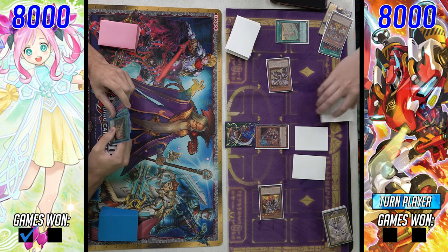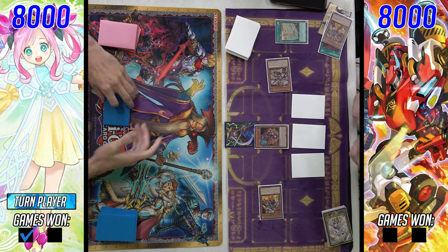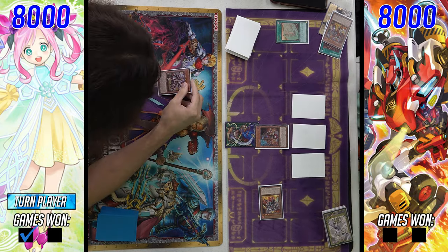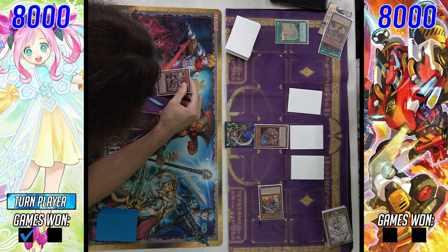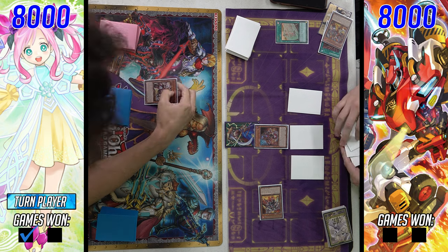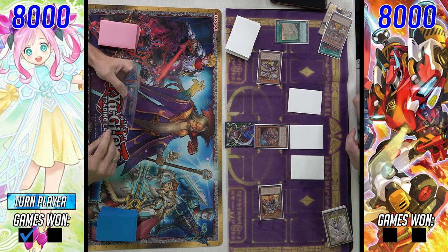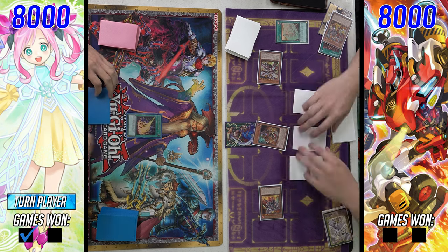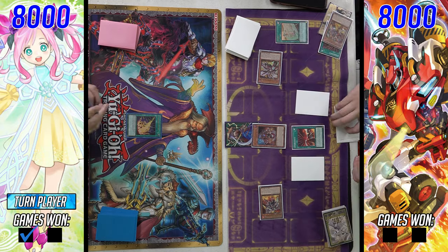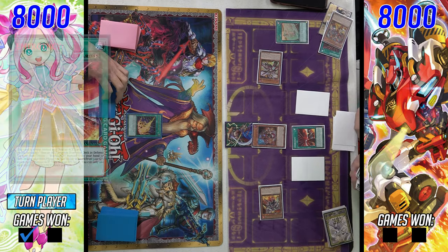The Rescue Ace player reveals two spells — Alert and Emergency — and sets one copy of Extinguish. Extinguish pops a card, and if they have Hydrant, the opponent can't activate effects of monsters with the same name for the rest of the turn. Since Hydrant is on field, they can activate Alert since it was just set, searching a Rescue Ace from deck. They set all three and pass. The Ricka player draws Imperm for turn and reads Turbulence: if a card you control leaves the field by an opponent's card effect, they get to pop a card.